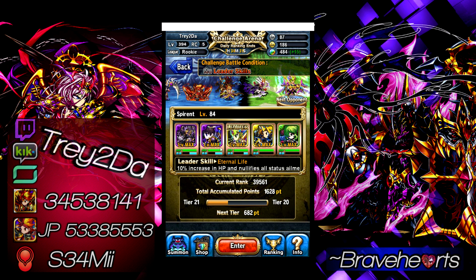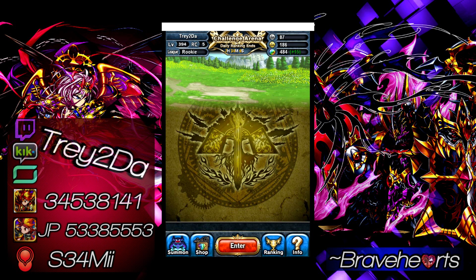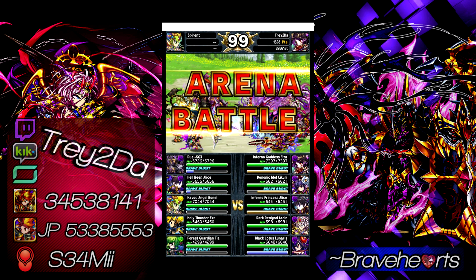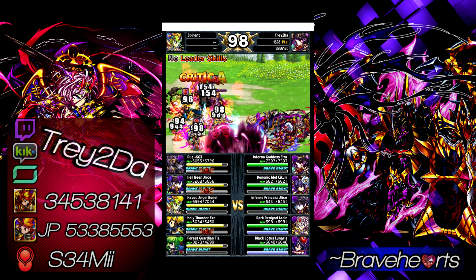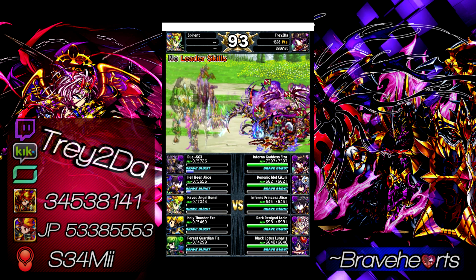That's a nice Alice right there — 6-star. So no leader skills — nothing too crazy. There's nothing you can really do about leader skills; probably the best recommended team for no leader skills would be to just bring units that already have high attack so you can knock them out quick. I'm not even going to switch the team I've got. That's a pretty decent Brave Bonus, I'm just going to let them stay where they are. No leader skills, but my units are going to shut it down — they're already cursed. Good BC production. Sparking like crazy. Yeah, they didn't have a chance.